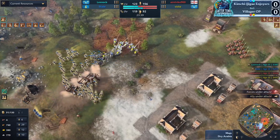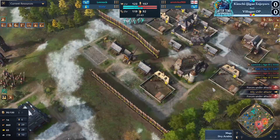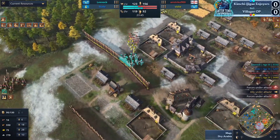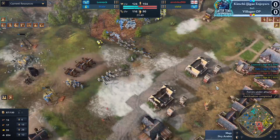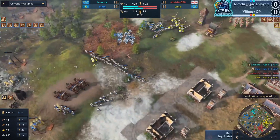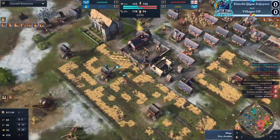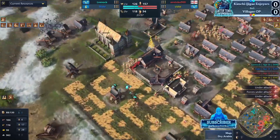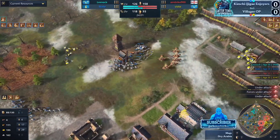It's really tough to justify building springalds in team games — especially for English, you'd have to add the workshop and they don't really have the wood float for that, especially when they're getting raided. We'll see — this is a bit of a death push coming in from State, and he's starting to drop outposts as well. Leanoc is still running rings around the French base of his enemy.